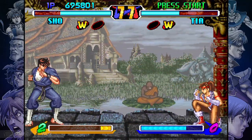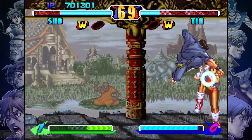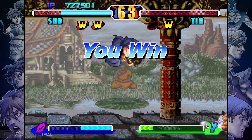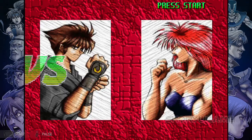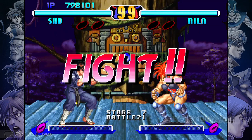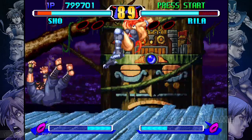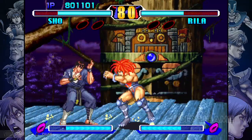Oh no, where's my super? How dare you taunt me when you're losing! You deserve that! Oh, it's Amazon girl! Canonically she's the daughter of Blanka and Chun-Li — just kidding! But her design is a bit of a mix of these two characters, don't you think?